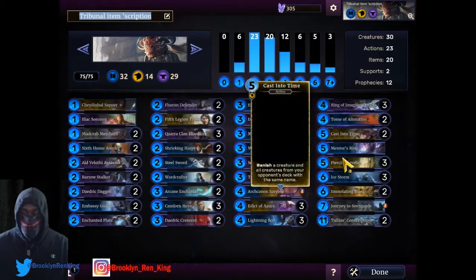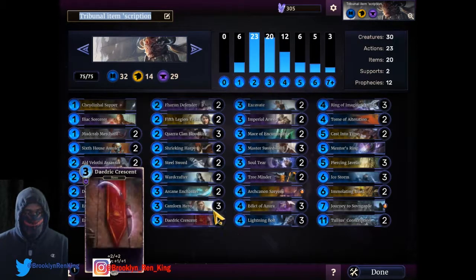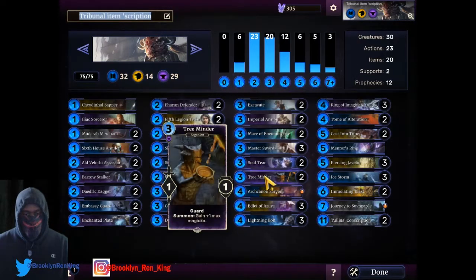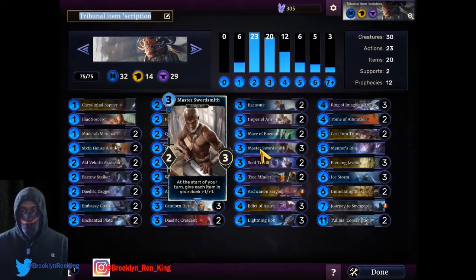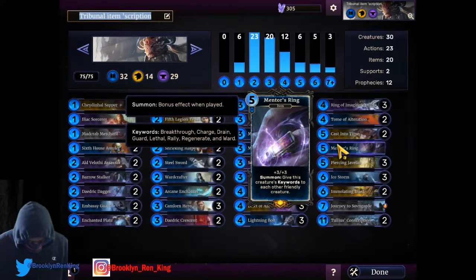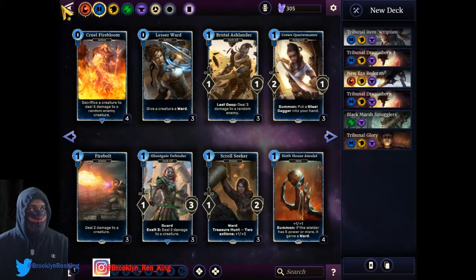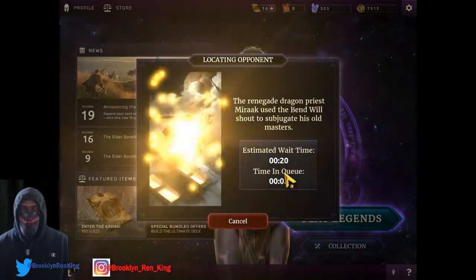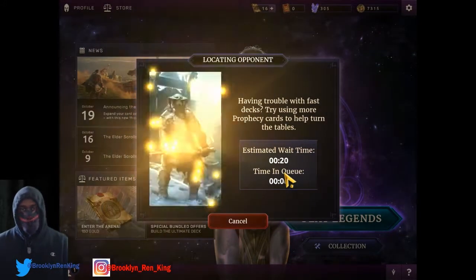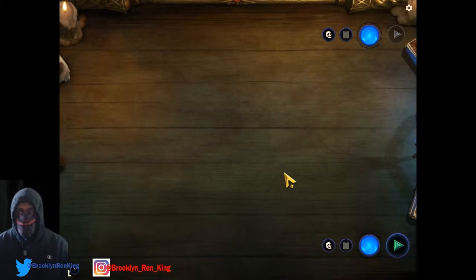This is the reason why I put Conscription in there — because I have a lot of two-cost creatures. I'd say 90% of my creatures are two-cost; I only have four creatures that cost more than two. Everything else is items and actions. Let's hop into a game and see what we can do on the ladder. It might not go so well, but win fast, lose fast — that's the only two options. With this deck I'm not used to the game dragging on past turn seven, even though it is Tribunal.